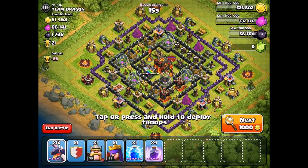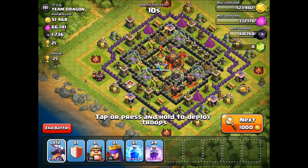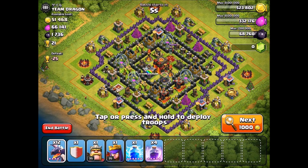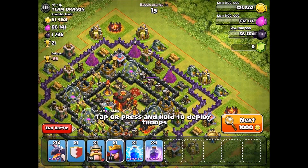Let's find a base we can raid here. This one looks pretty good actually — it has 21 trophies, doesn't look too bad, and we should be able to do okay on it. He has most of his air defenses on the outside. I don't have a golem, which is my normal tactic to take those out, so I'm just going to go ahead and use my queen right here.